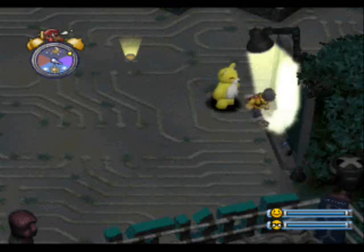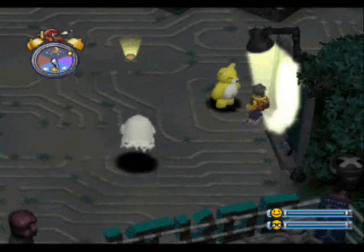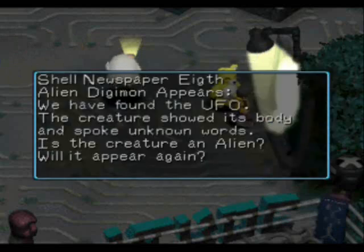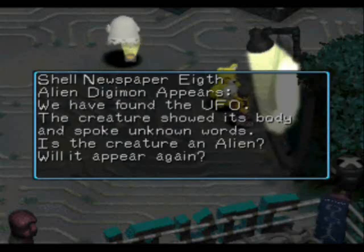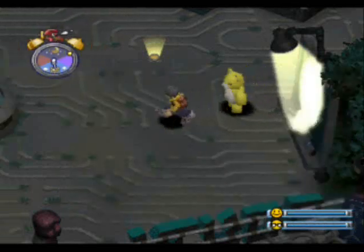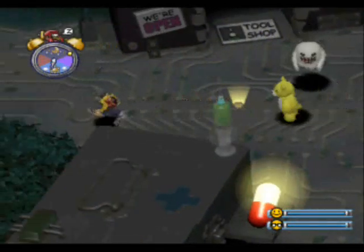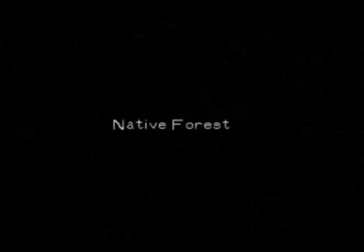Alright, okay. Alien Digimon! We have found the UFO. The creature showed its body and spoke unknown words. It's an alien! Will it appear again? Now that the final notice of the so-called Alien Digimon is up, we should do the final event. Recruitment time. It's time to have a look and see what this alien is all about.